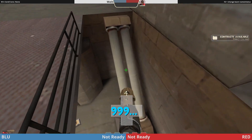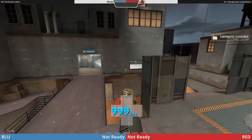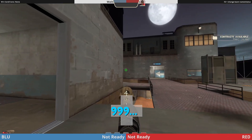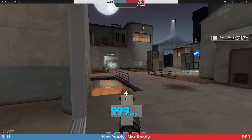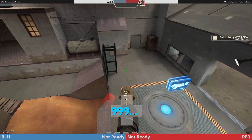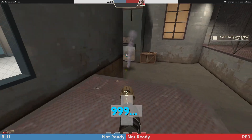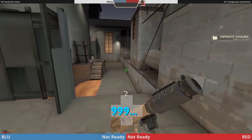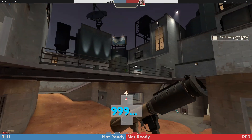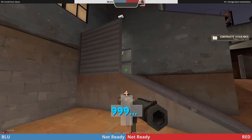Let's go over holding second, since we covered how to push into it but not how to hold it. For holding second with even ubers: medic plays right here, scout plays here ready to run the medic out from bombers, demo plays on the bridge, pocket plays closer on the bridge, your flank scout plays on top of this fence, and your roamer just pressures alley without dying.